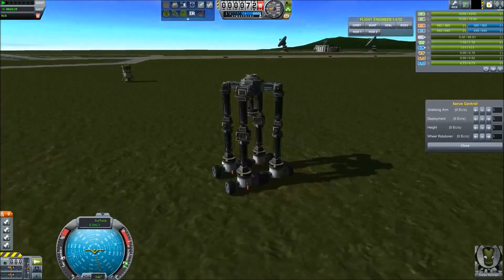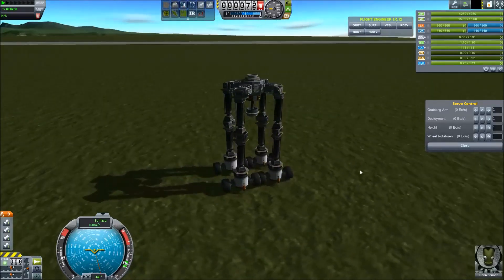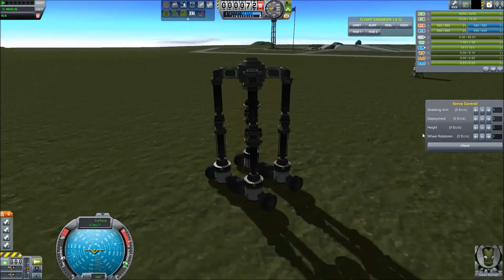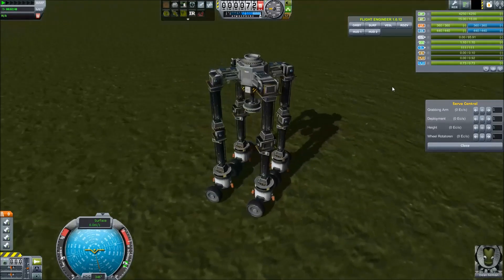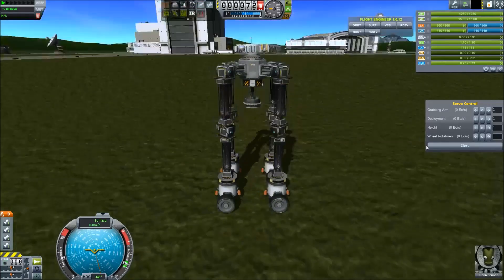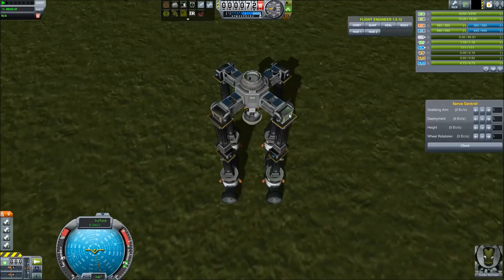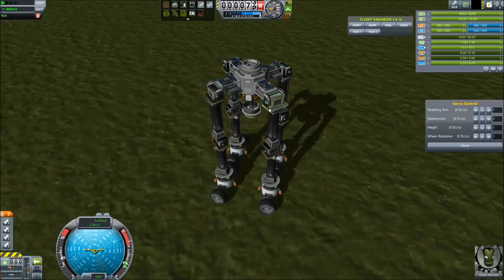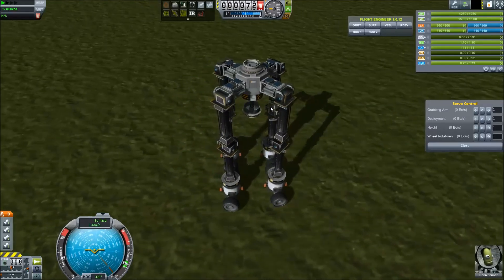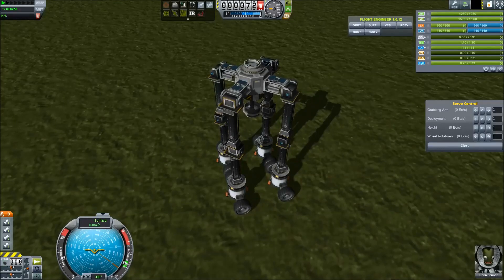Hello and welcome everybody. This is another tutorial for my crane and the module colonization system. I put together a new craft file because the old one wasn't working due to outdated mods, so I stripped it of everything but the necessary parts. You need Infernal Robotics for this — with it comes TweakScale and that's it. You don't need any other mod; this will work with just stock and Infernal Robotics.